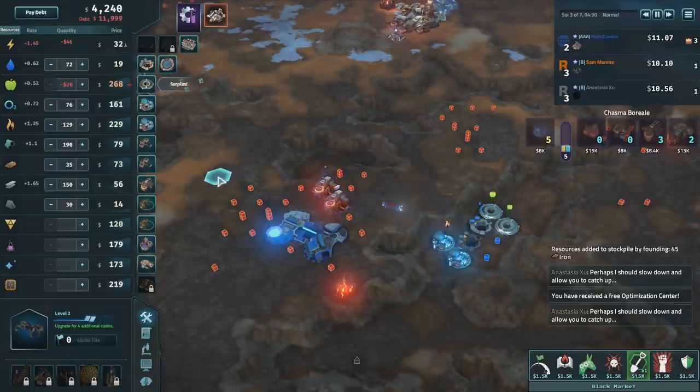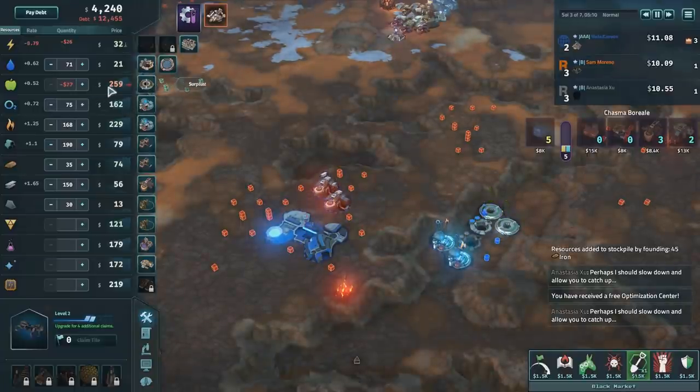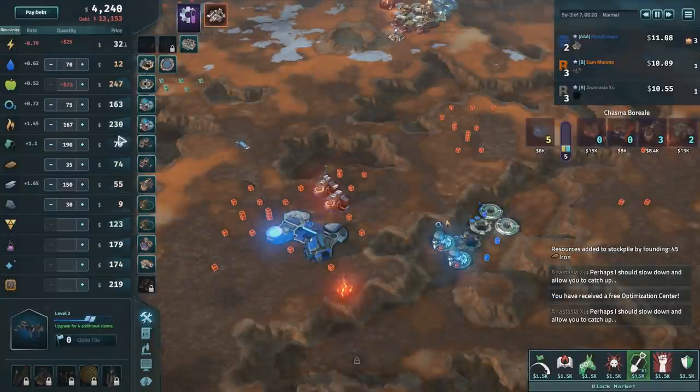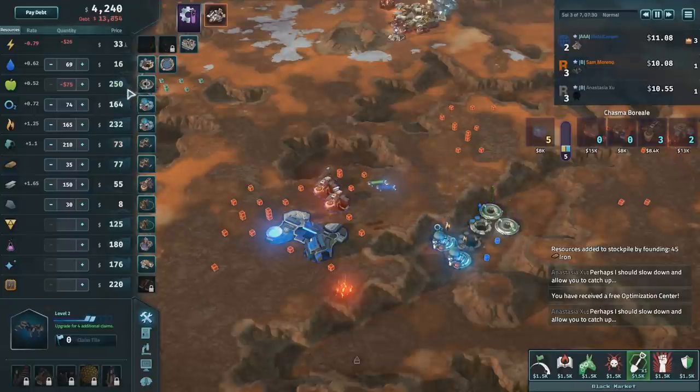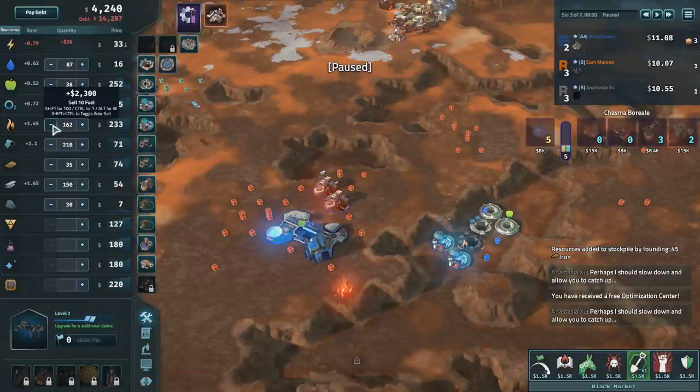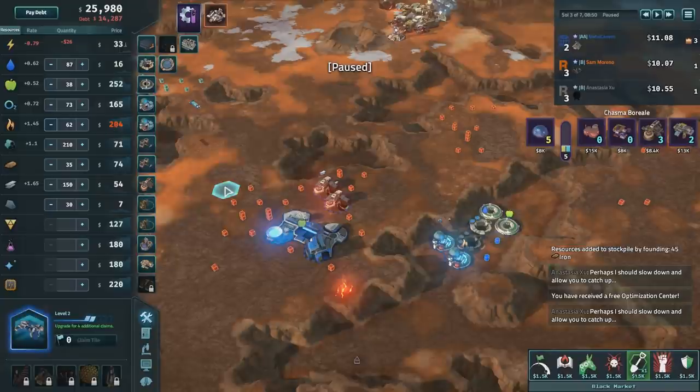I have a surplus of food now, so I'm going to sell this. That was a stupid idea actually, because now I have to buy this food at these prices before it's actually transported. Don't do what I just did. But the price of food went down, so in a way we made a slight profit — we bought at a lower price and sold for higher. We have quite a bit of fuel, so I'll hold shift and sell 100 of it at a pretty good price.